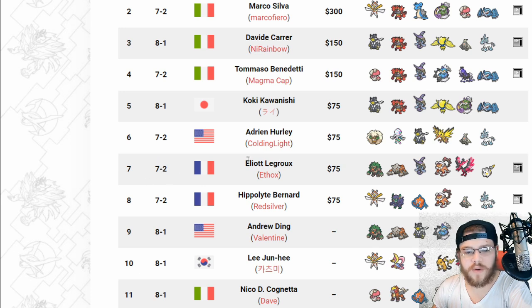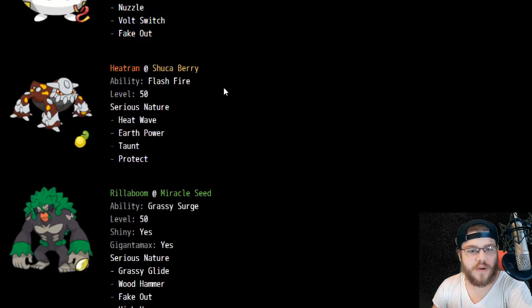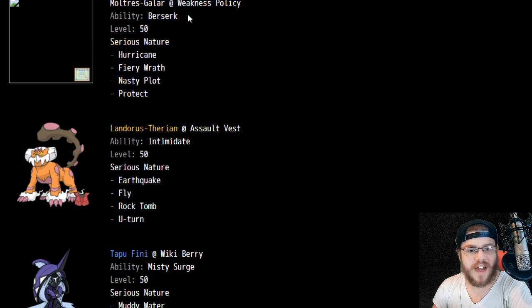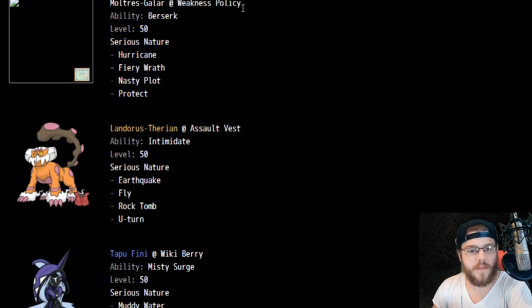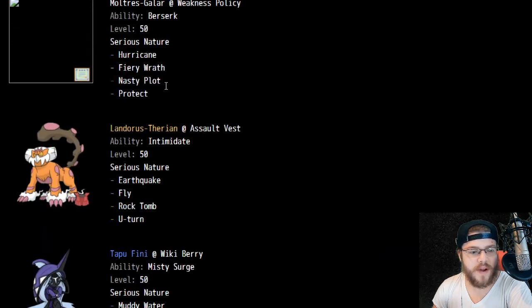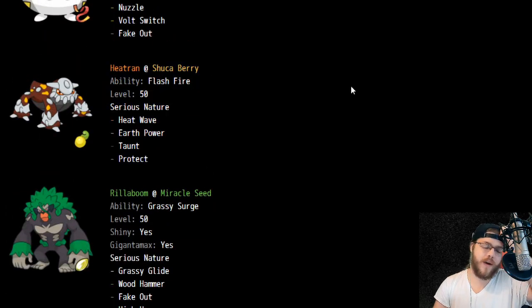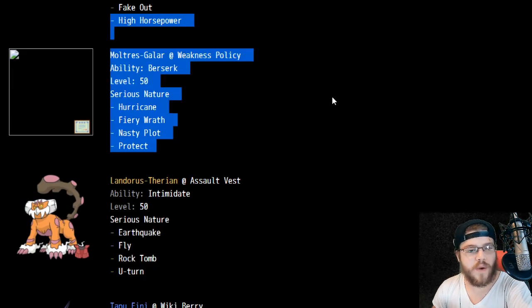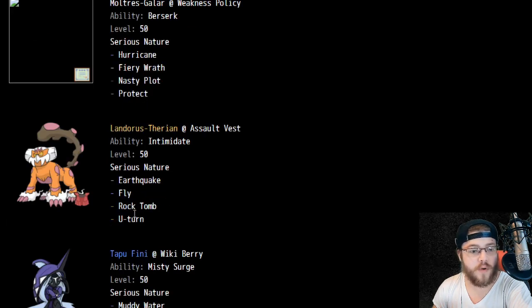In 7th place at 7-2, we have Elliot — we have a paste. We see Togedemaru, which is pretty cool. We have Lightning Rod Togedemaru to assist Moltres-Galar's Weakness Policy. Probably Volt Switch, so it's a physical attacking Pokemon with Zing Zap, Fake Out, Nuzzle — and Volt Switch to hit your own Moltres-Galar's Weakness Policy. He ran Shuca Berry. You also have two Flying-type Pokemon on the team to soak up attacks. If you're going to get Max Quaked you can switch around and waste an attack. You also have Rillaboom with Grassy Surge to weaken opponents' Earthquakes into your Heatran or even your own with Lando.